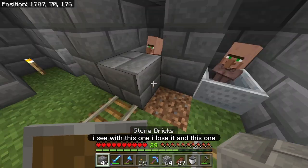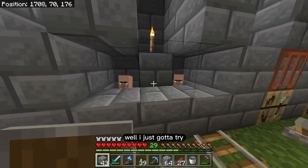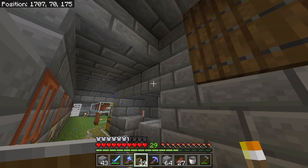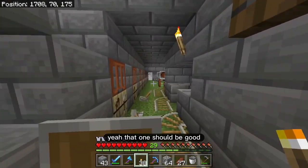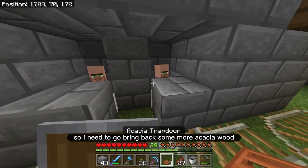This one I lose it, and this one — well, I just gotta try. For right now it's kind of dark in here, so I'm just going to put some torches. That one should be good. Do I have more trapdoors? I have three more trapdoors — perfect. So I need to go bring back some more acacia wood.